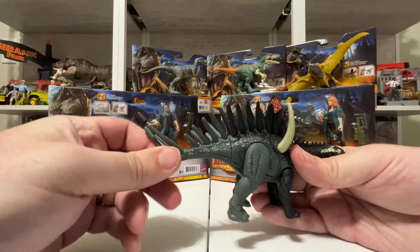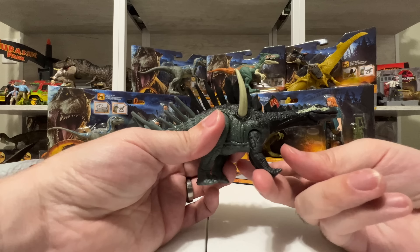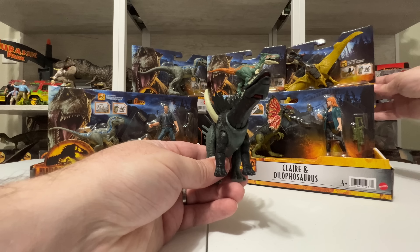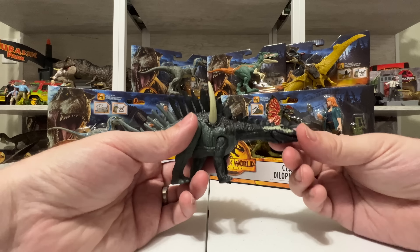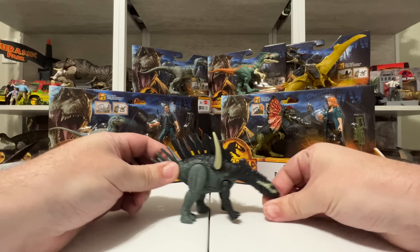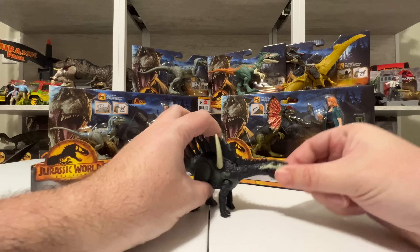As far as articulation goes, the tail rotates back and forth, the legs pivot back and forth, and the front legs do the same. There's no hinge that lets them rotate out from the body, so it's definitely basic articulation. However, there's a nice range of motion with the head — it rotates and goes up and down. The mouth opens too, so you can make Miragia graze, since it's a herbivore, or call for help.